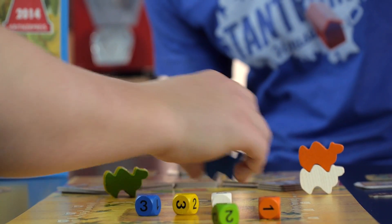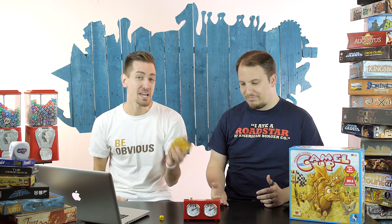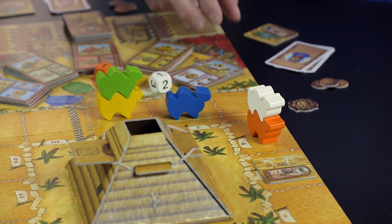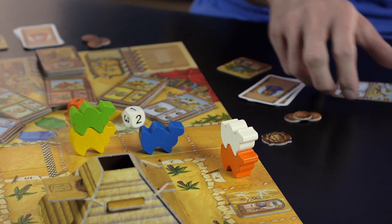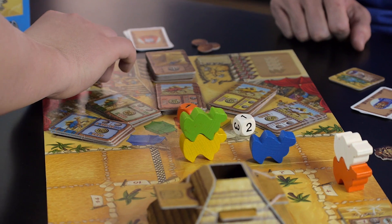On your turn you have plenty of options to choose from. You can roll a dice to determine how far a camel moves — and by the way, this may be the coolest dice tower I've ever seen. Well, after ours of course, but pretty epic. Or you can lay a tile which will affect the movement of where the camels fall, or you can bet on the overall winner or loser of the race, or you can just bet on who's gonna win that particular leg of the race.